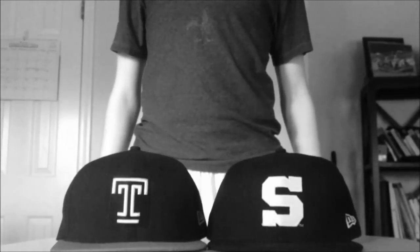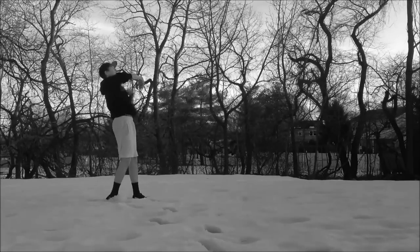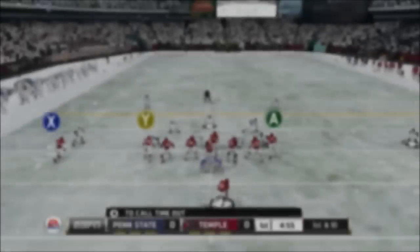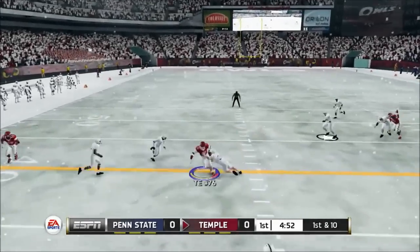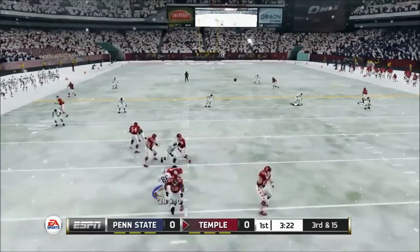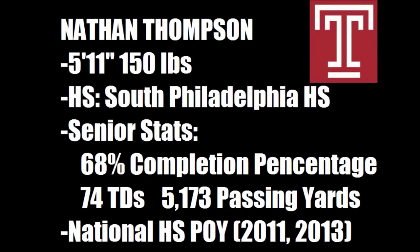We remember back to National Signing Day when he shocked the entire nation, choosing the Temple Owls over the powerhouse Penn State Nittany Lions. Today's first start, he's going to show us what he's capable of. On first and 10, the first play of the game, he throws and finds his tight end across the middle for a first down — reception of 10 yards. On third and 15, Thompson under pressure throws it up and that's a huge grab by the halfback for 27 yards. Looking at Nathan Thompson's stats: 5'11", 150 pounds, out of South Philadelphia High School — National High School Player of the Year in 2011 and 2013. In his senior season he led the nation in completion percentage, touchdowns, and passing yards.